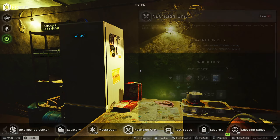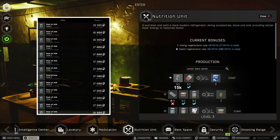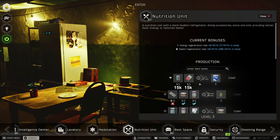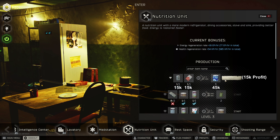Starting with the nutrition unit, the only profitable craft here is the condensed belt. Both the required items are available for around 15k, so you'll be making a profit of 15k rubles if you sell the condensed belt to therapist. As players reach higher levels, the price of sugar is going to increase, so this craft is only useful early game.